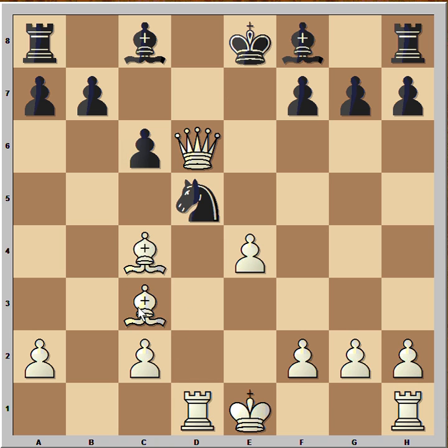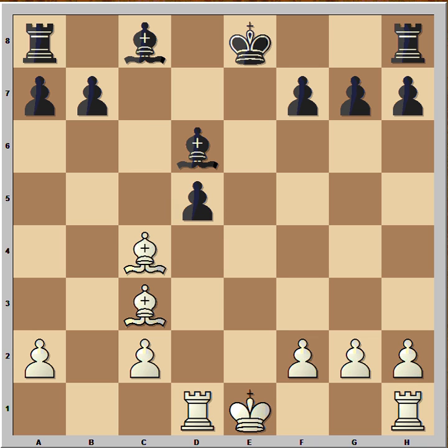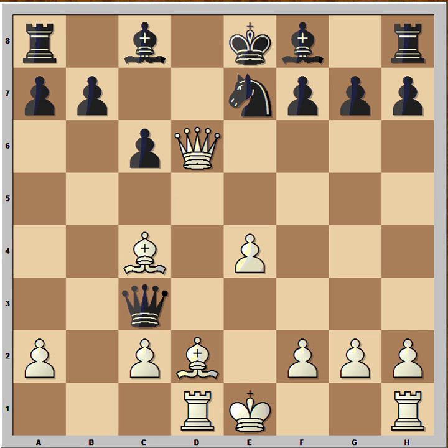Then bishop takes queen, bishop takes on d6, he takes on d5, pawn takes pawn, bishop takes on d5, and white is only slightly better. Black wasn't interested in a position where white is only slightly better — he wanted to capture the bishop, and now he is two pieces ahead in material.